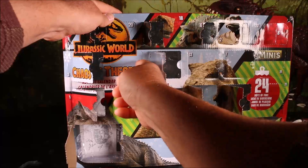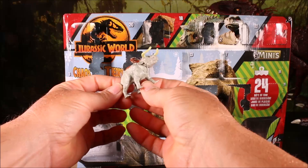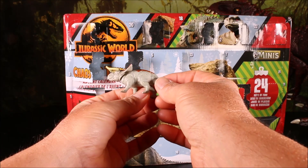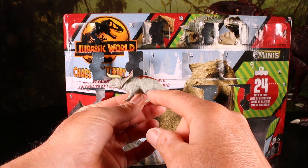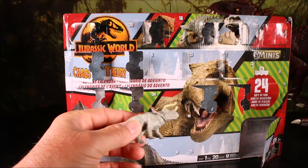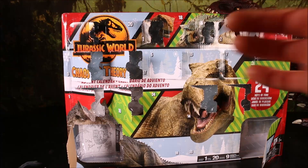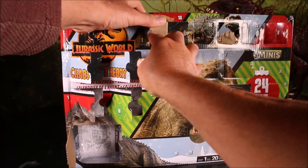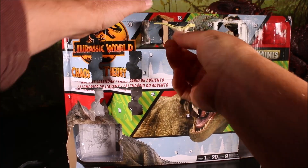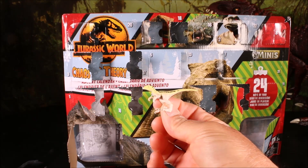Day number seventeen — got a really cool looking Triceratops. It's like a light gray with orange tribal markings on him, and he does move his head up and down. Day number eighteen is a little tiny one here — looks like it's another one of the Atrociraptors. It looks like they're going to have all the different Atrociraptors in here, which is cool.